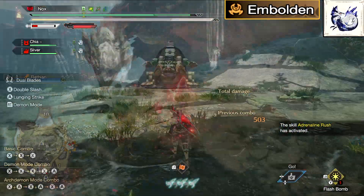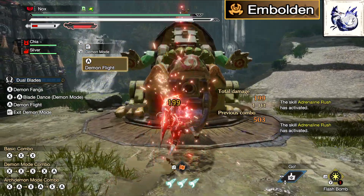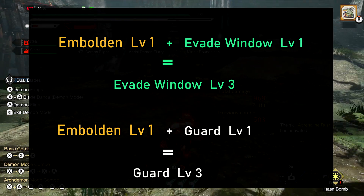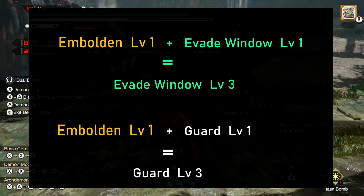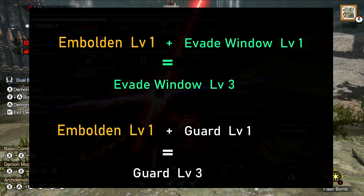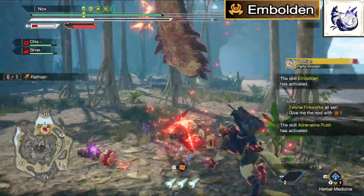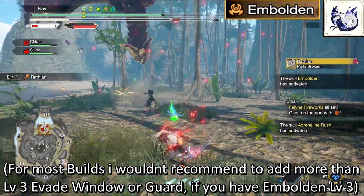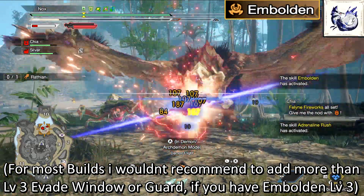The cool thing is these effects actually stack with the real Evade Window and Guard skills, which opens a door for some interesting new combinations. For example, we can use one level of Embolden plus one level of Evade Window or Guard to reach that skill's level 3 effect. This can totally change how we make our builds now — that means you can push those skills past their normal max levels. But keep in mind, there is a limit to how much you can push this.